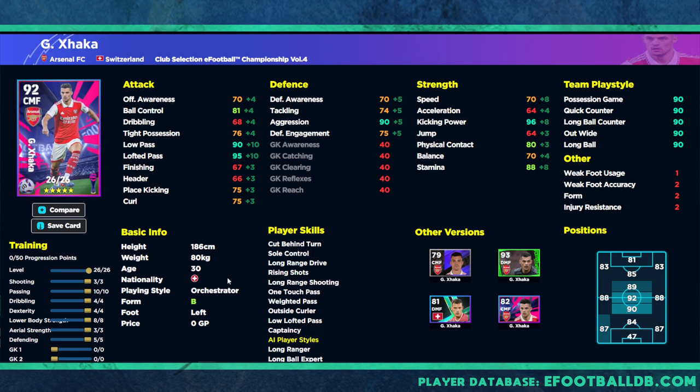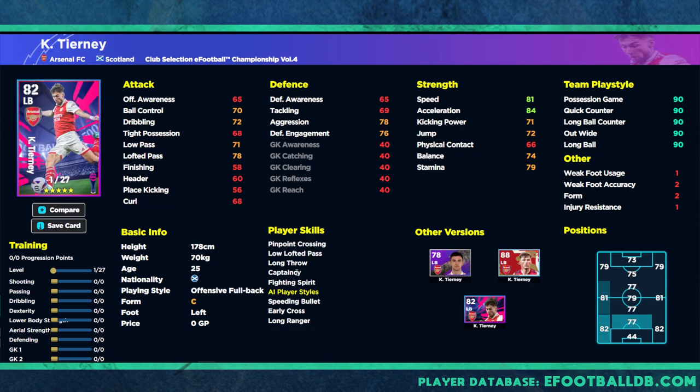He's a fairly decent DMF/CMF orchestrator — not the best player in the pack but definitely worth looking at. Tyranny doesn't have that many player skills, but again he has high aggression and 27 levels to train up. We can get his defending to 90 fairly easily, and if we want him as a defensive player we can also get defensive engagement to 90. He's got a really good base acceleration, so we don't need to touch that too much — balance is 75 and acceleration is 85, which is decent.